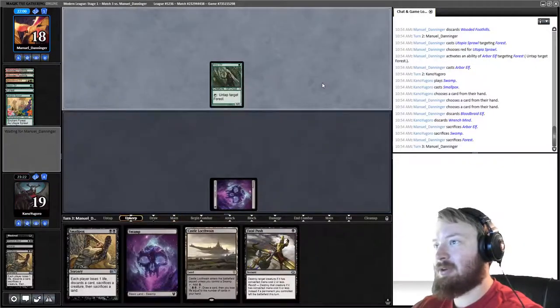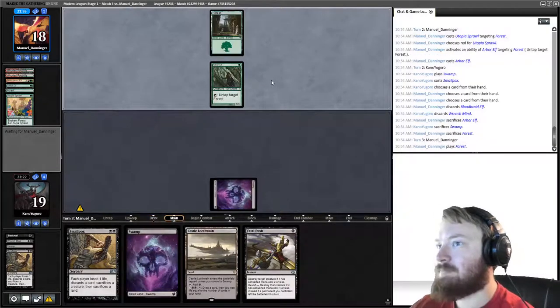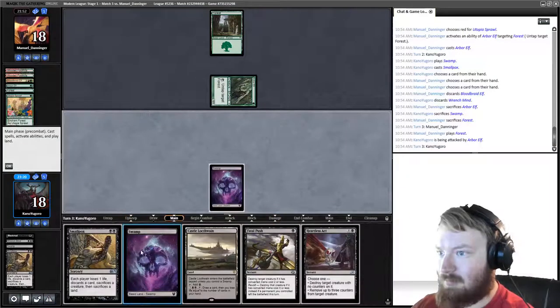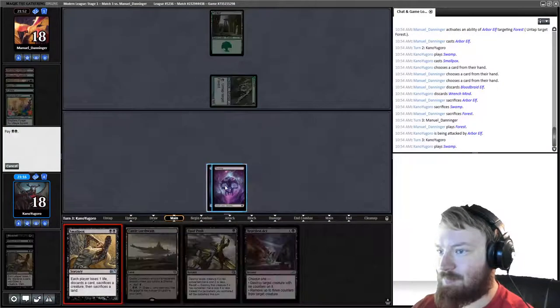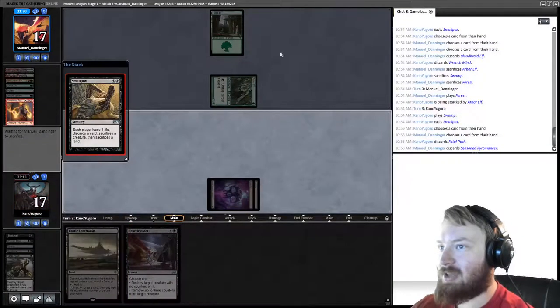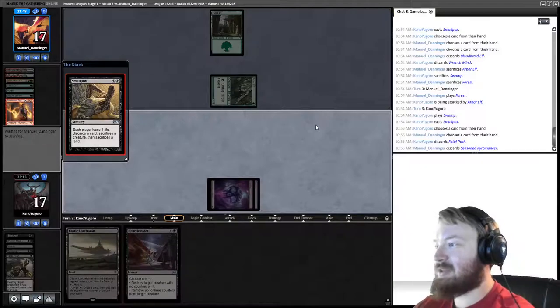Opponent is holding a Seasoned Pyromancer. They play a Forest and attack for one. We play Swamp and cast Smallpox — we discard Fatal Push. Are we going to get the Flawless Victory? Opponent has no permanents, no hand — they're in top-deck mode only.